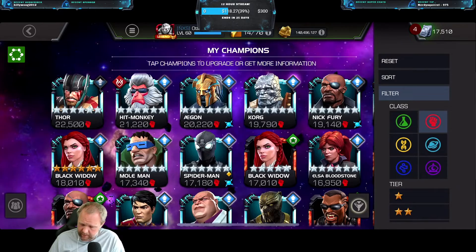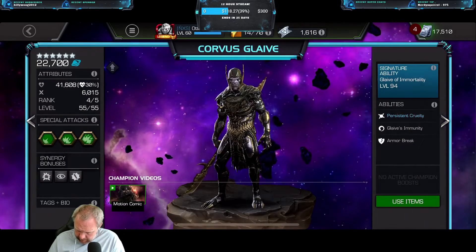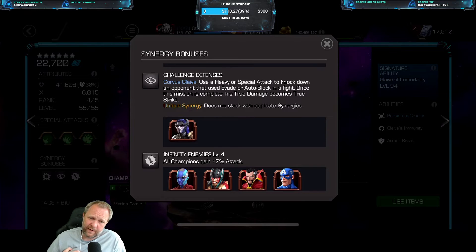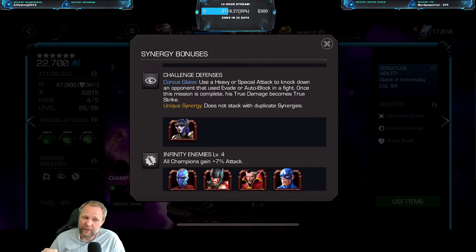Who I use personally is mainly Corvus. What you want to do with Corvus is bring a synergy champ — you need to bring Proxima Midnight. When you bring Proxima Midnight, you go in, attack them, let them evade the first time. When they evade, you parry, you heavy, and then you will have True Strike as long as you have Glaive Charges. You can just fight normally, and the True Strike will also give you your first mission so you deal more damage. It's super smooth, and most fights, even with a 5-star rank 5, will be almost over when you get a special 2. Remember when you use your special 2 with Corvus, you have to stick at least one Glaive Charge, otherwise you don't really do damage. When you run out of Glaive Charges, you won't have True Strike, so they can evade — be careful with that.